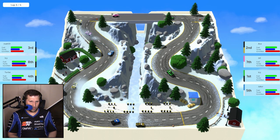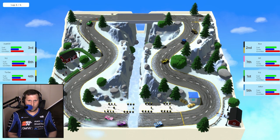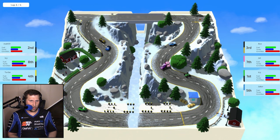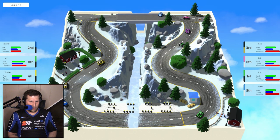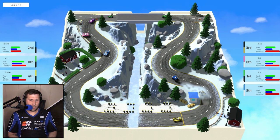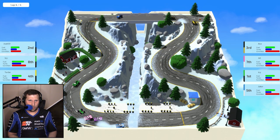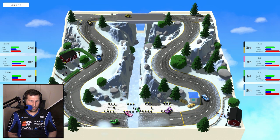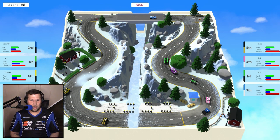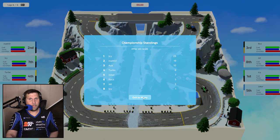Trying to keep it all together here. Lap three of four — I don't think we're going to be able to make first place, but if we do it'll be an absolute miracle. We're now up into second place on the last lap, just hoping that Icy is going to run into some traffic. It looks like they have a little bit of an accident, but they're across the line. So we take home second place — not a bad race, finishing second overall, a lot better than our first round.